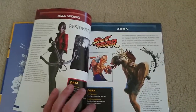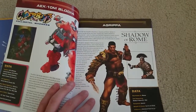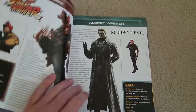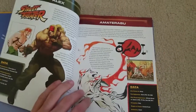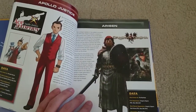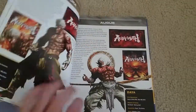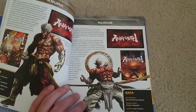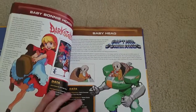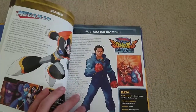You got Ada Wong from Resident Evil, Adon from Street Fighter, Agrippa from Shadow of Rome, Ayo and Akira from Rival Schools, Albert Wesker from Resident Evil, Akuma from Street Fighter, Alex from Street Fighter, Amaterasu from Okami — really good game — Apollo Justice, Arisen from Dragon's Dogma, Arthur from Knights of the Round, Asura from Asura's Wrath — a very underrated game I highly recommend — Axel from Mega Man X Zero, Baby Bonnie Hood from Darkstalkers, Barry Burton from Resident Evil, and Balrog from Street Fighter.